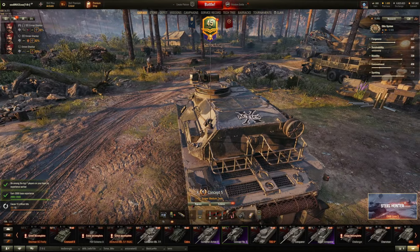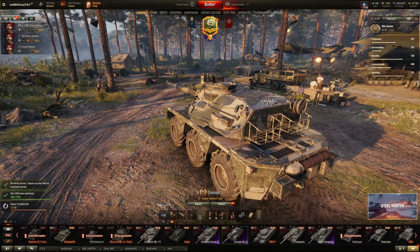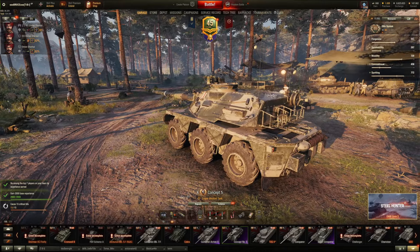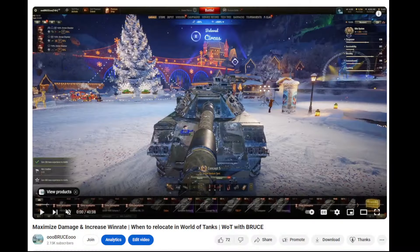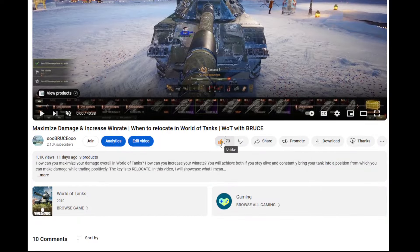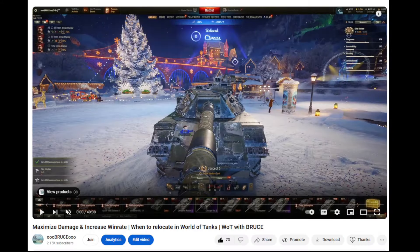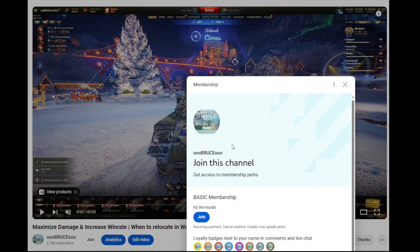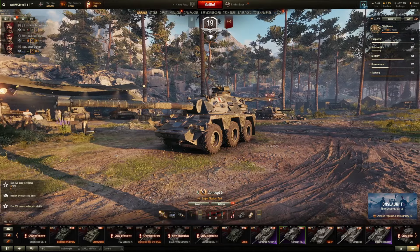Alright guys, that was it for today with the video about using a medium tank as a medium-light hybrid. What is your opinion about this topic? Do you also have your medium tank set up as a backup spotter? Do you think it is fair that medium tanks can use CVS? Feel free to leave a comment in the comment section down below. And as always, if you liked the video, give it a thumbs up — this really helps with the YouTube algorithm. If you find this video extremely helpful, feel free to support me via Super Thanks. If you adore this channel and want to consistently support me, consider subscribing or becoming a member.